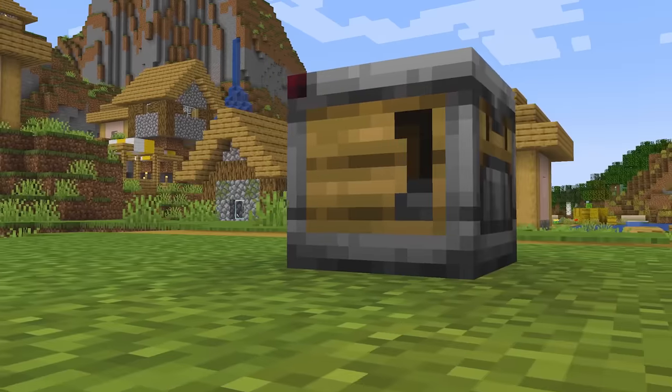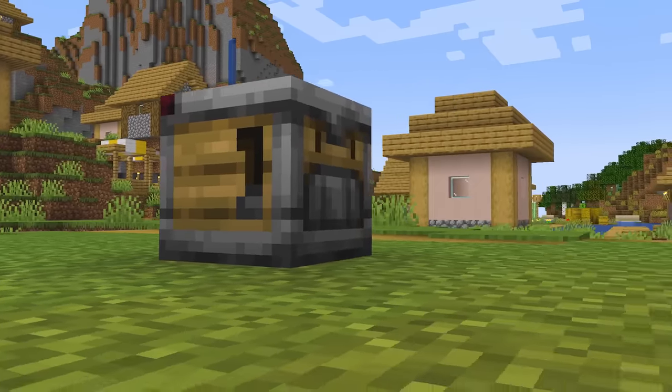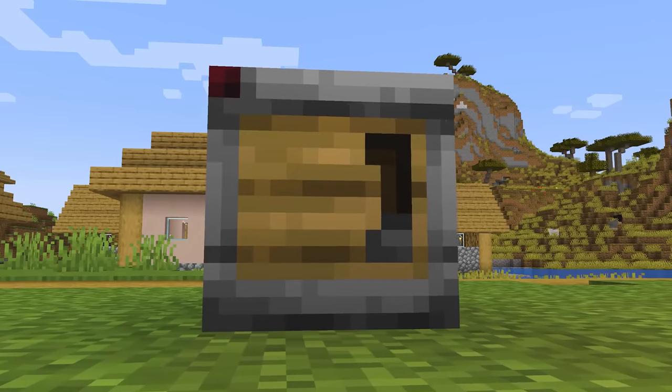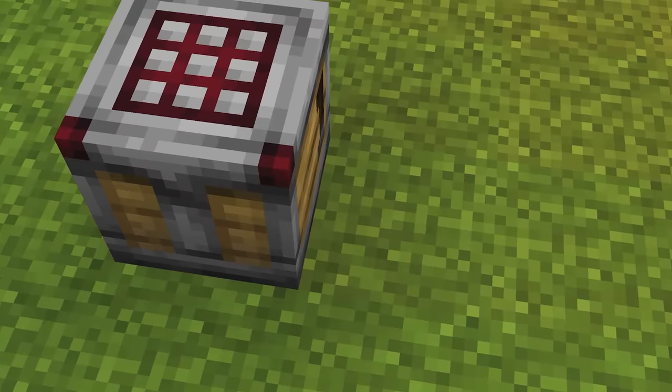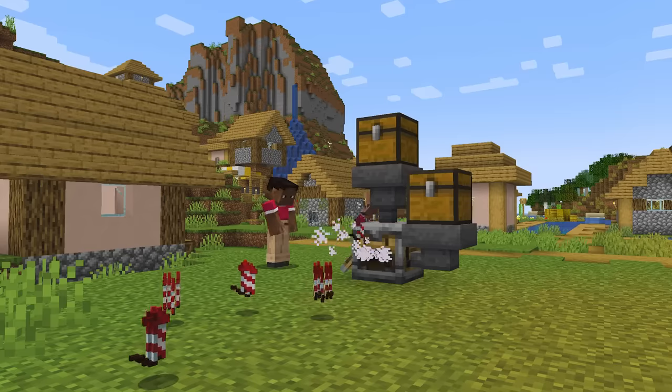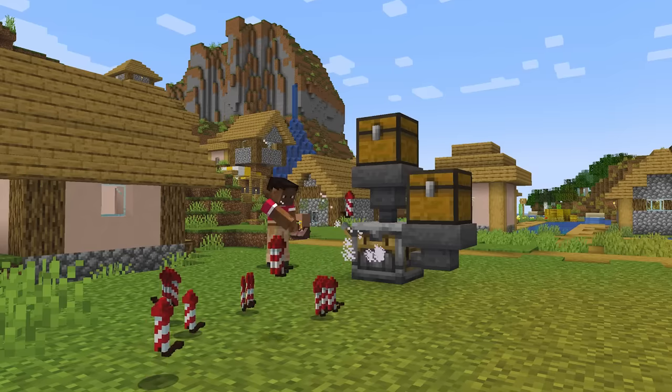It's finally here — the perfect redstone block — the crafter. So what does a crafter do? It's in the name: a crafter crafts items. People have been talking about automated crafting for years in the community, so we decided now is the time to do it.